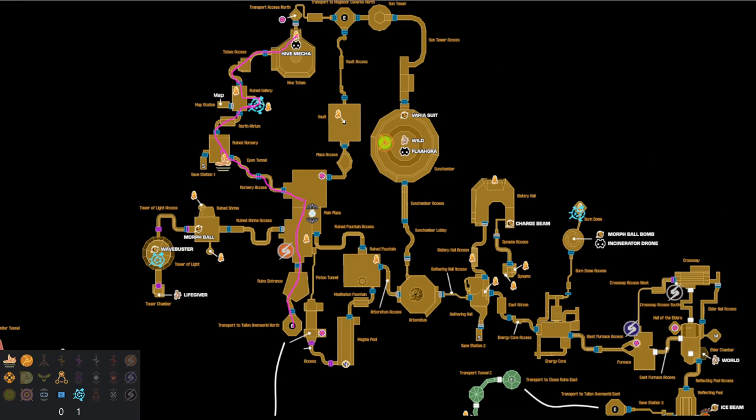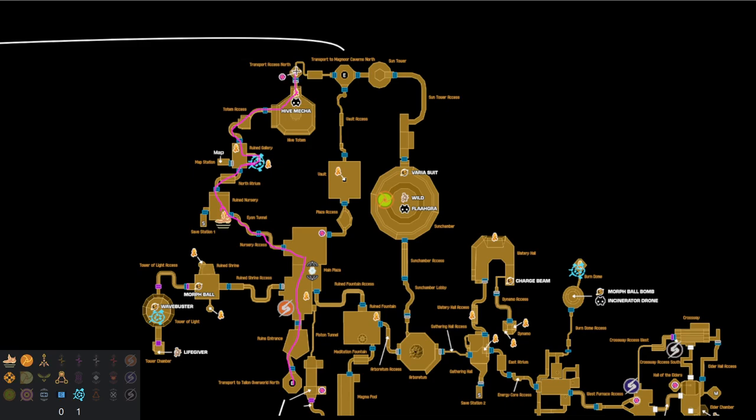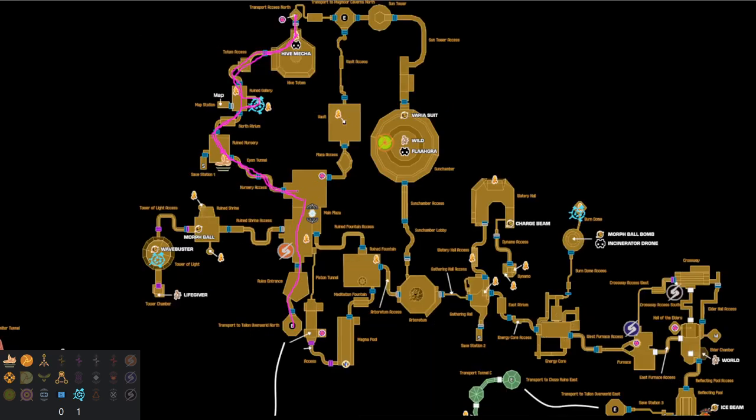For routing's sake, let's see once we get the hive totem item — if it is a missile, great. If not, there's a good chance this area had a missile and we can come in through the other way. Either way we're probably not leaving too much on the table. We check transport access north and see that it's nothing, so what I would probably do here is head back. We can check vault later; we don't want to leave this lower ruin gallery item, so we're going to come back and grab this.